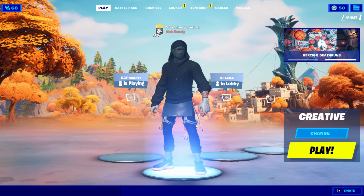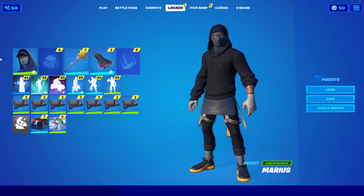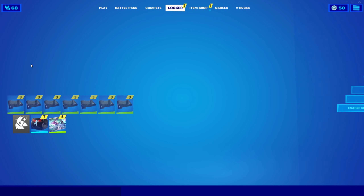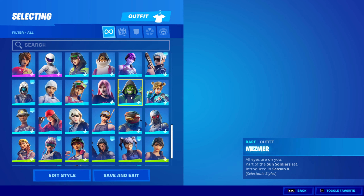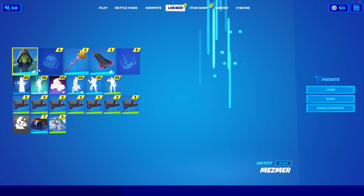Hey guys, I'm gonna be showing you how to go full invisible right now. All you need to do is turn on performance mode, then go to your locker. You can only do this if you have this one skin — if you have Mesmer, put it on.